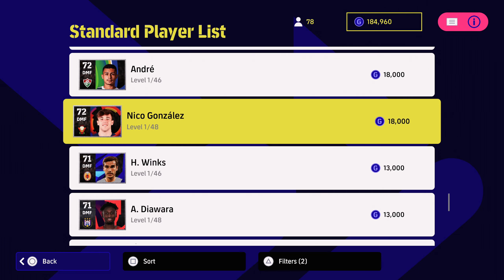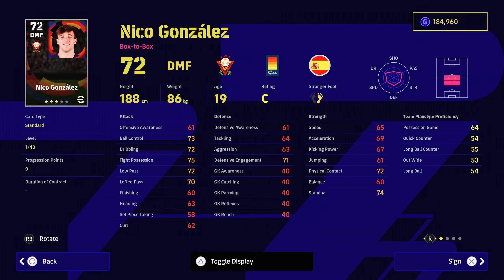Another player I really liked was Nico Gonzalez. I actually had experience with him when he was at Barcelona and I signed him. He's just 18,000 and he's got good defensive engagement but more importantly it's all around those tight possession, dribbling, ball control, low passing, lofted passing. So more of a ball-playing defensive midfielder in my opinion. He's box to box as well. He's got one touch passing, through passing, interception, which is all really nice to have. And he's 188 centimeters in height and I find him very, very good on the ball.